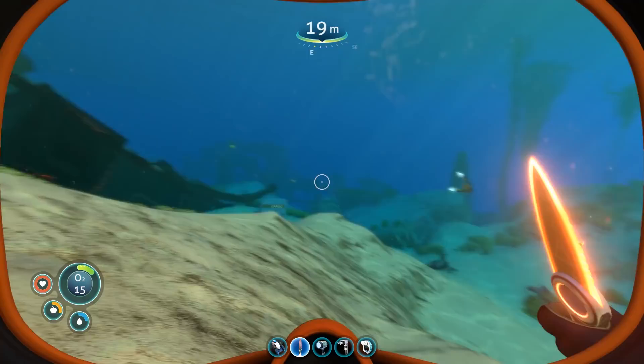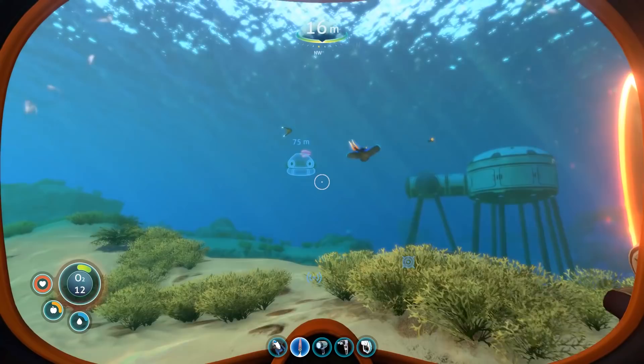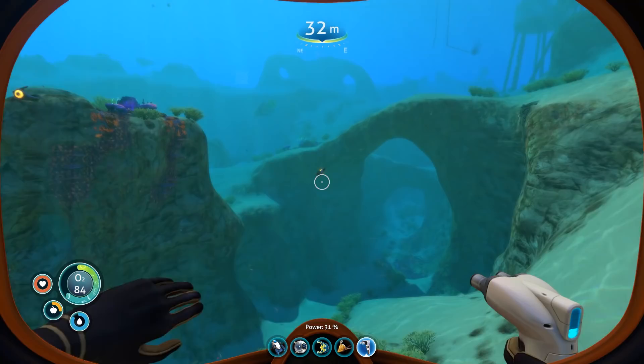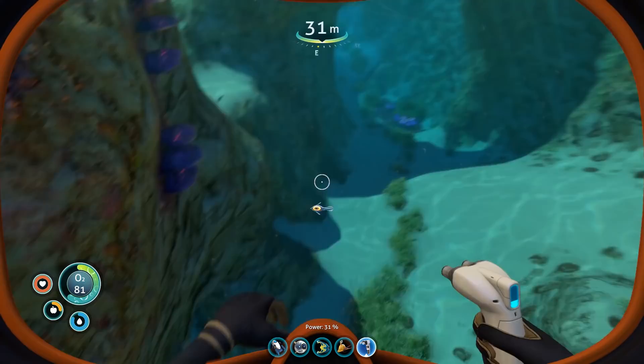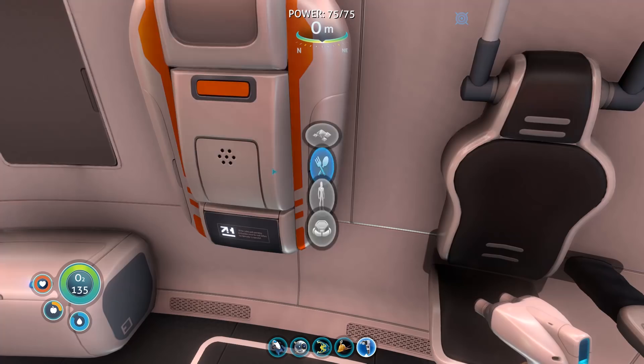Firstly, we need to satisfy our basic needs like food and water. At the start, you want to look for bladder fish as your main source of water and any other fish for food. You can cook them or prepare them with the fabricator at your pod. To be more efficient, you need to start listing down which fish acts as a good food source, as fishing can be very time-consuming. One of the common fishes that is a good food source is the peeper.